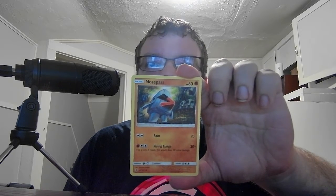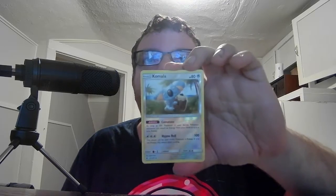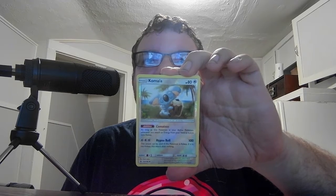We have Basic Nosepass HP 80, Fighting. Ram 20, Rising Lunge 30+ — this Pokemon does 30 more damage for a potential total of 60. We have the Reverse Holo Basic Komala HP 80, Colorless. Ability: Comatose — as long as this Pokemon is your active Pokemon, whenever you attach an energy from your hand to it, this Pokemon is now asleep. Hit and Roll 100 — the attack can only be used if this Pokemon is asleep; if it is not asleep, the attack does nothing, but does 100 if it is asleep. And last we have Stage 2 Lampent. So we got a Reverse Holo out of it — that's not too bad.